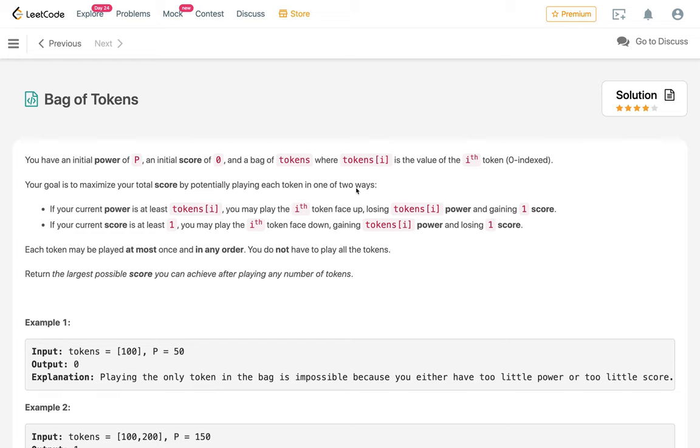Your goal is to maximize your total score by potentially playing each token in one of two ways. If your current power is at least tokens[i], you may play the i-th token face up, losing tokens[i] power and gaining one score. So power becomes p minus tokens[i] and score becomes score plus 1.